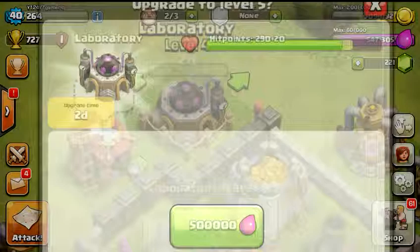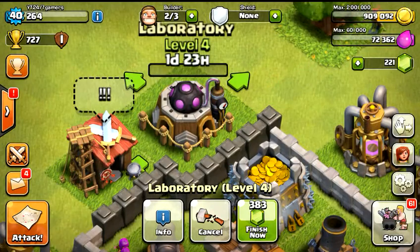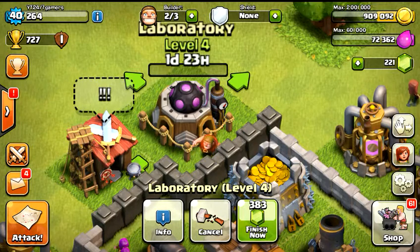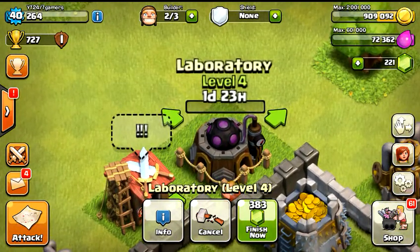you can always pay the gems at 383. And of course the main thing about new players is they like to use a lot of archers, and this thing will actually allow you to take your archers beyond level 3, which is really really nice, and eventually be able to go to level 5. Because a lot of upgrades up there do get very expensive and having a level 5 laboratory is completely worth it and it's cheap.